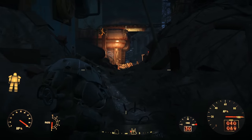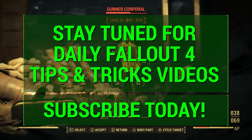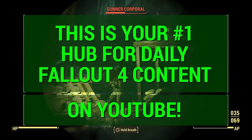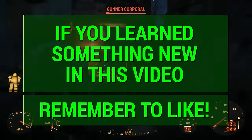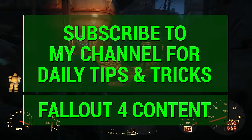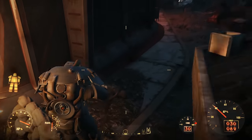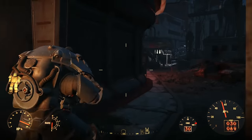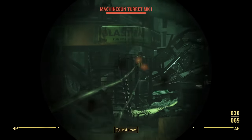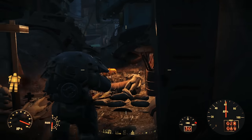Today I showed you how to get a full set of X01 power armor in Fallout 4. Stay tuned for daily Fallout 4 tips and tricks videos and remember this is your number one hub for all Fallout 4 content on YouTube. If you learned something new, hit that like button. I'm also going to do a power armor basics and modding guide very soon, and I hope to start doing character builds — my first one is going to be a Rick Grimes build, which should be a really fun series.